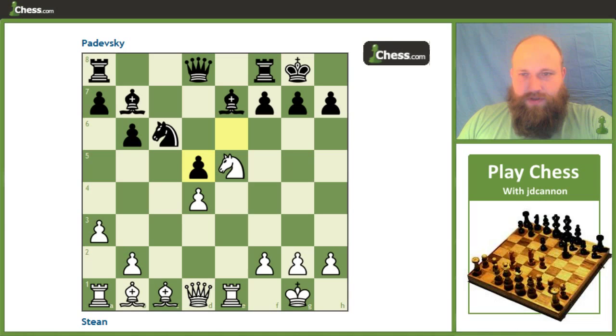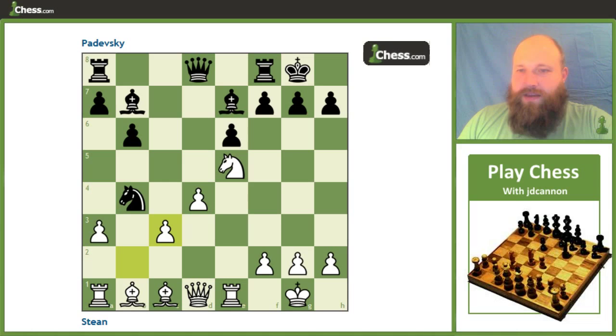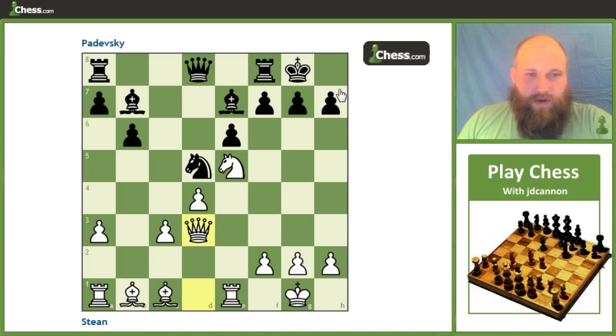So instead of going into these problems, he just captures on c3 — knight takes c3 instead of dropping back to c6. And of course we're going to recapture. It makes more sense to recapture this knight than the other one. Our queen's being hit, which explains why I didn't look at the other capture. And then it comes back to knight d5. After queen d3, we're adding some pressure here.